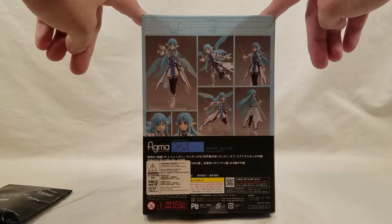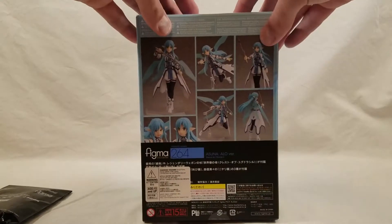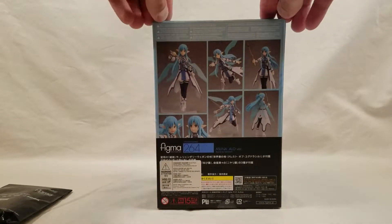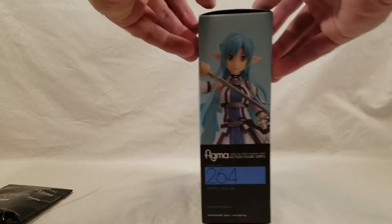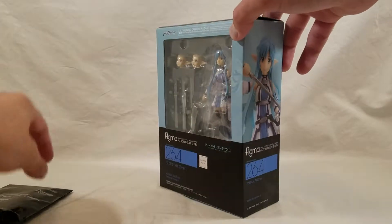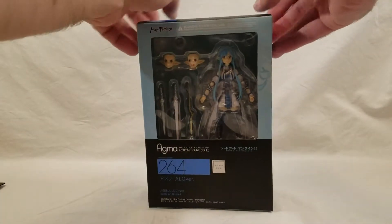Generally, she's got the two swords. I do like characters with swords. We'll put her in various poses, maybe have her fighting with Kirito or Leifa. The original figmas of the SAO characters — Kirito and Asuna — had really flimsy weapons.